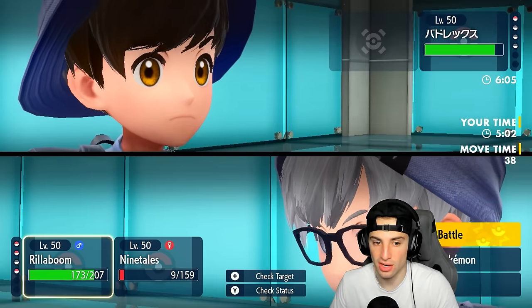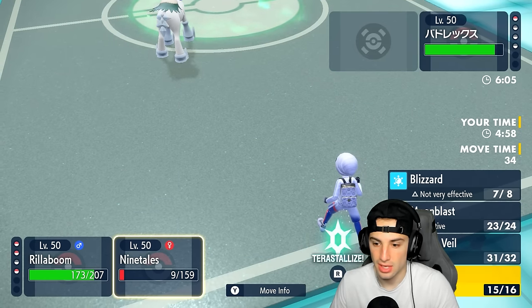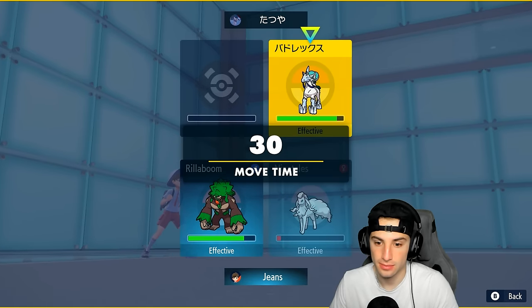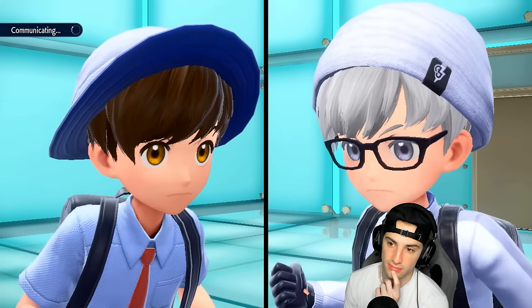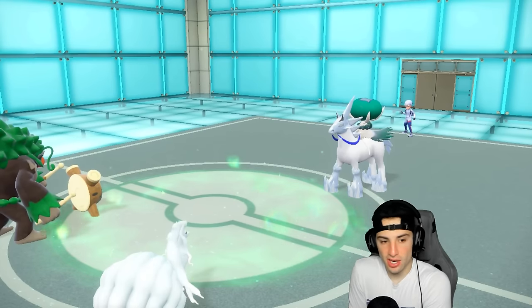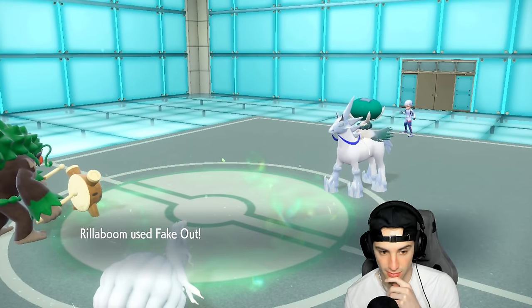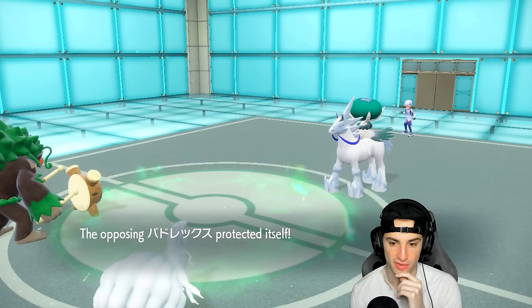They don't have Tera anymore so we don't have to worry about that. We're going to Fake Out this turn and then go for Moonblast if we can. Nice — lovely Moonblast. Calyrex ends up Protecting. From here we're going to Protect and Terastallize Rillaboom, and look to get off a free U-turn pivot shot.